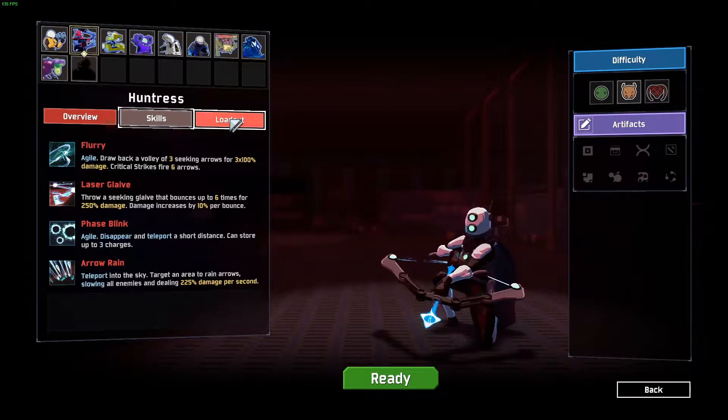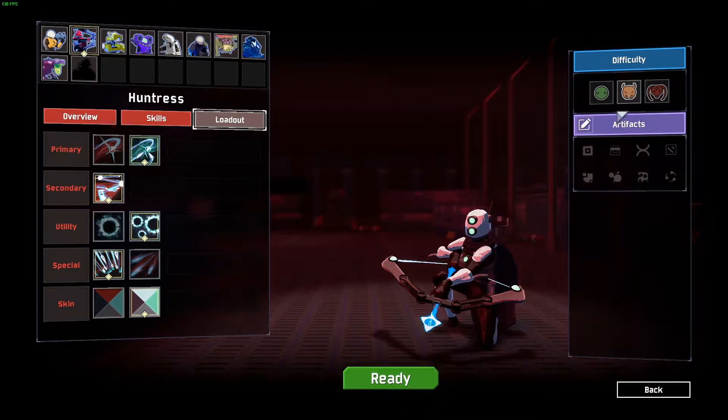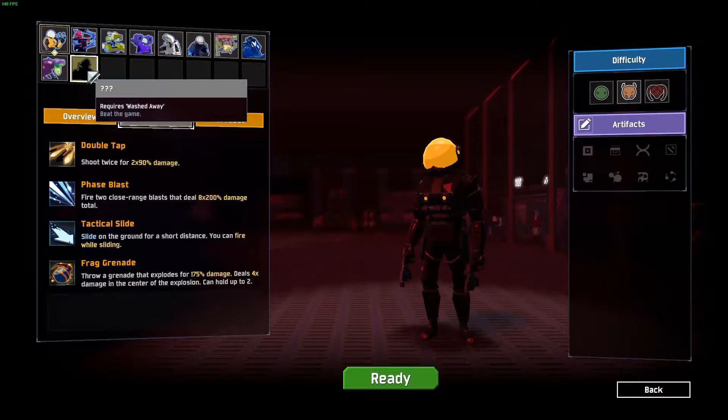Before we get started, I'd be remiss if I didn't encourage you wonderful people out there to like and subscribe and comment below what your favorite addition to the 1.0 update is thus far. The newest survivor, the Captain, is unlockable by beating the game.